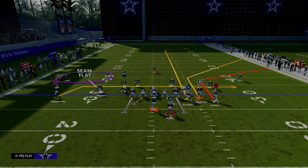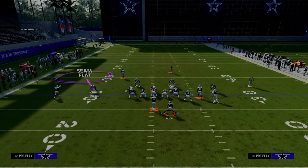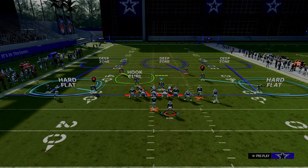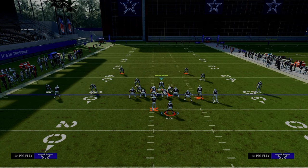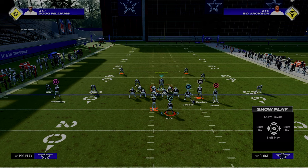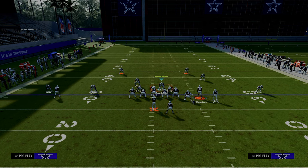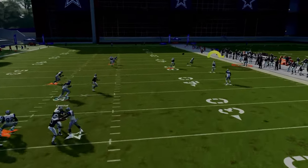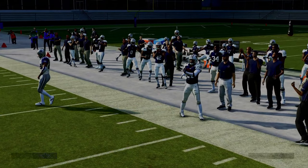The cool part about this route combo is you can block your running back. Really, the core concept — one of the best ways that people play Madden this year is this little A-gap blitz. The core of this concept, I'm going to spy my user here and try to pick up this blitz the best I can — we're going to take advantage of this outside third over here, and as you can see I can throw this to Deion Sanders over and over again.